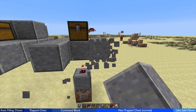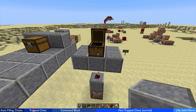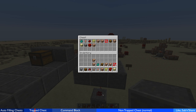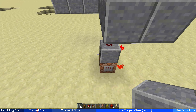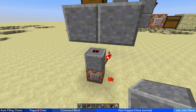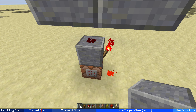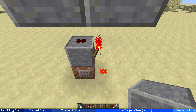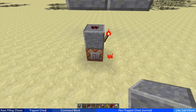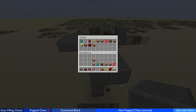I'm using a trapped chest. The nice thing about a trapped chest is that when you open it, it acts as a power source. It pushes a signal into the adjacent block and activates the redstone over there. If I open up the chest, you'll see that the redstone becomes active — so every time I open the chest, it activates that redstone.